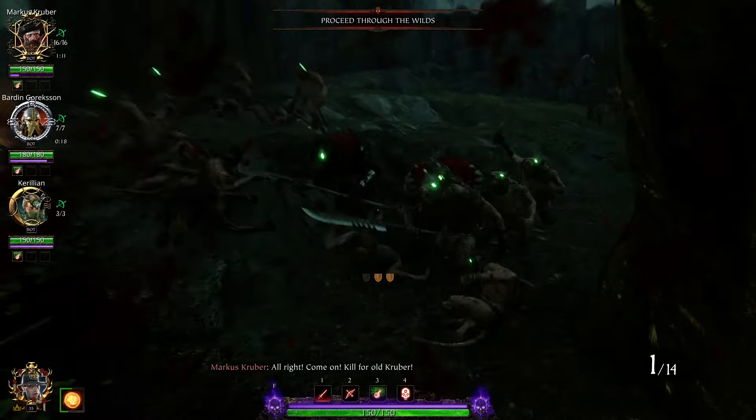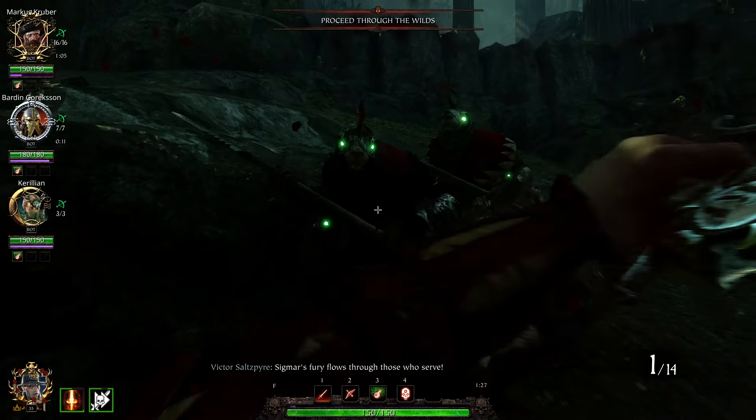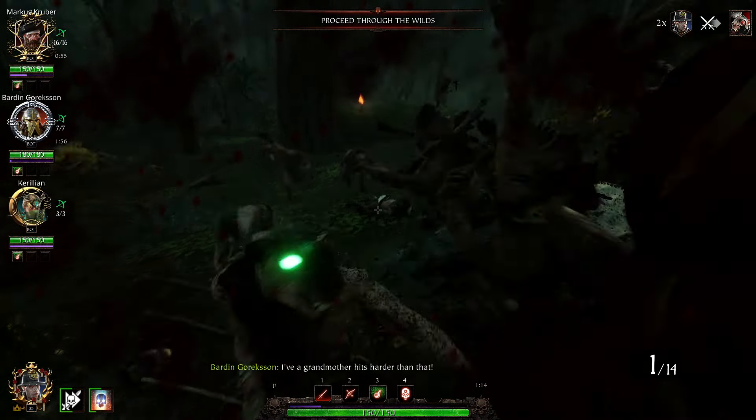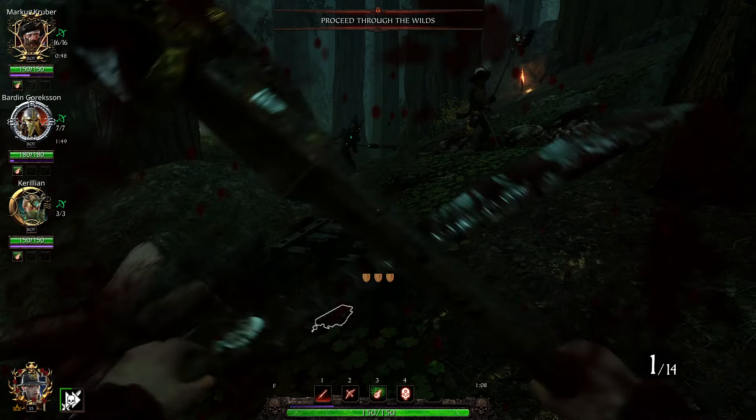As you can see, I've picked up the skull so the enemies have become enraged — they're a little bit more difficult to kill. But on recruit they're not too bad; you can just hack your way through. It's all very easy. Okay, so we've got that one, let's move on to the next one.